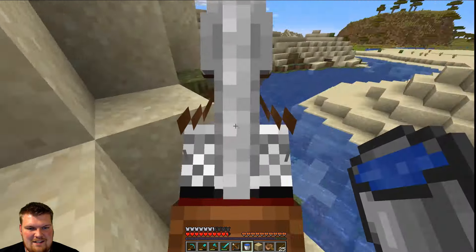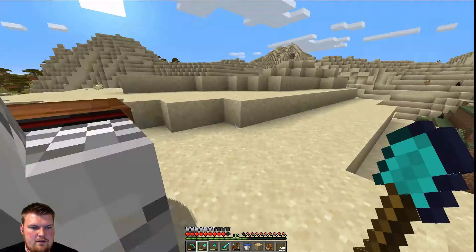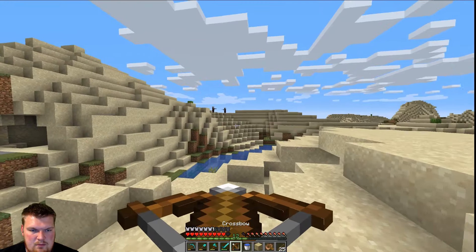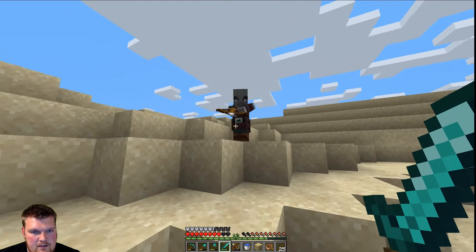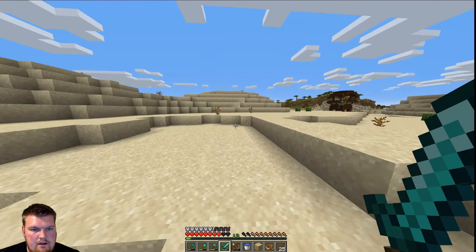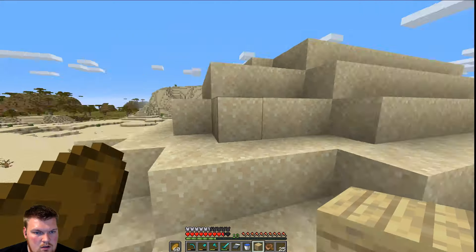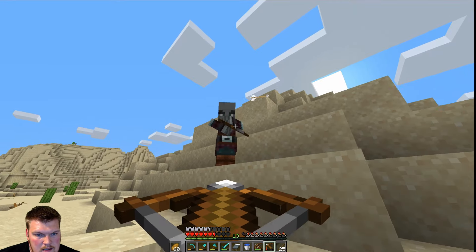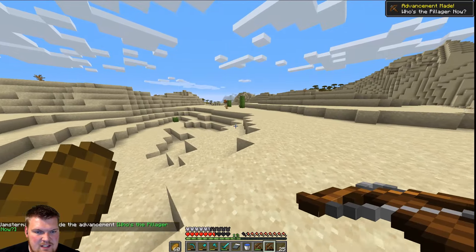Let's see if we can do this one last challenge. This horse has a terrible jump — you stay here, horse, you stay safe. We are going to go fight a pillager down to his last breath and then hit him with his own crossbow. That guy took three hits, that guy took two hits — perfect. Now I have two crossbows to try and kill him with. Let me lure a pillager over here. There we go — we have done it. We've gotten all of our achievements for the day.